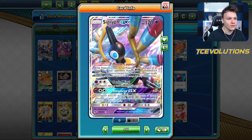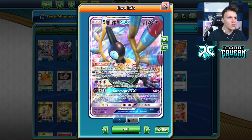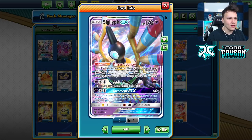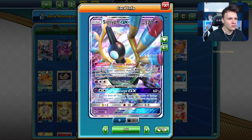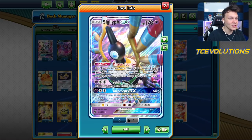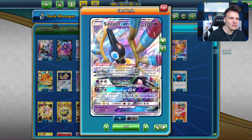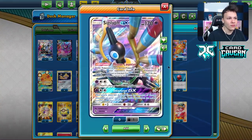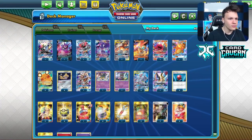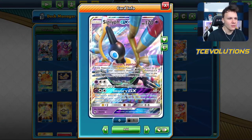We've got Sightseer for that Interceptor GX attack. The mirror counter Solgaleo is also good as a wall in front of Pikarom for a little while — if Pikarom KOs it, a Mewtwo doesn't actually win the game for them. So if they Full Blitz into the Solgaleo they kind of knock out themselves. It's really nice to just send it up there. But mostly it's here for the Interceptor GX attack to knock out Centiskorch.